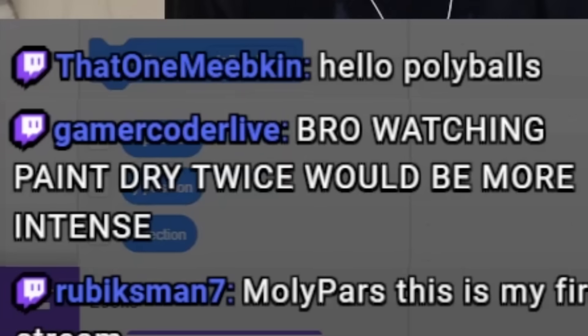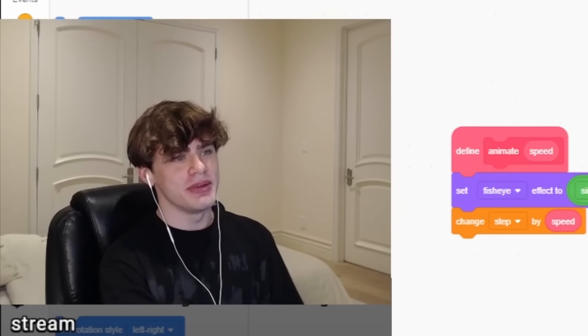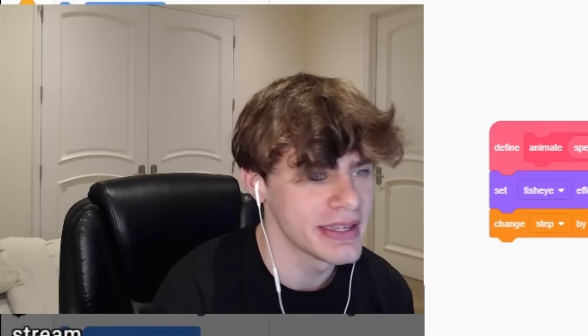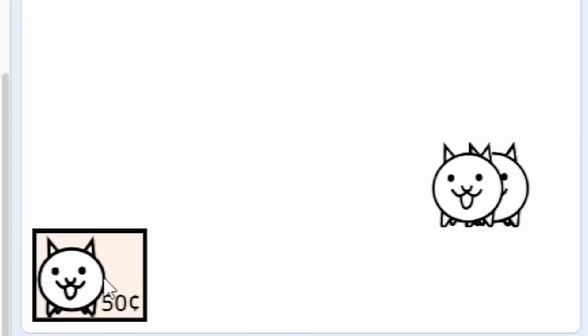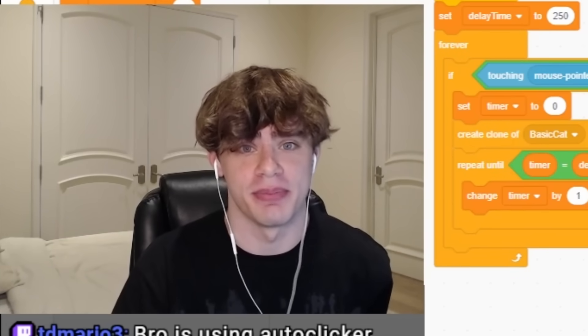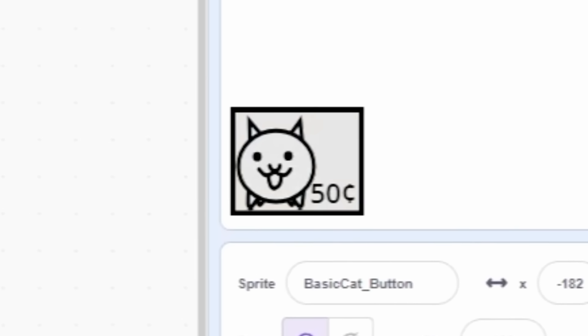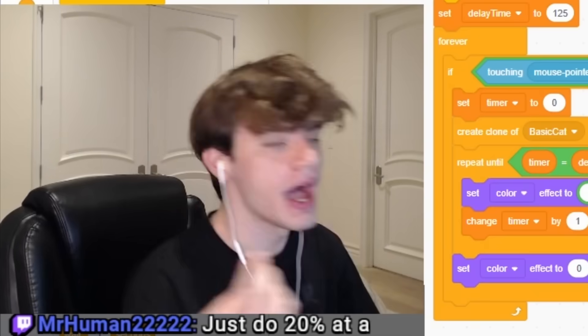Okay, we need a cat spawning system still. Maybe we make it so that you can spawn cats by clicking a button. Much better. And then we want to have a visual indicator while the button is not able to be pressed. Now when we press it, it turns gray, just like in Battle Cats. I want to add a little progress bar — create a hundred costumes of just each of the percentages. Look at that, we have a freaking game now. We basically literally factually already have a game.